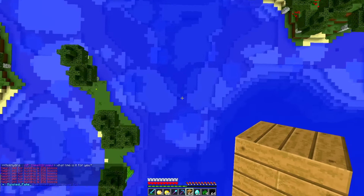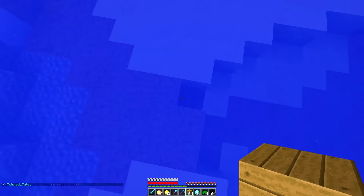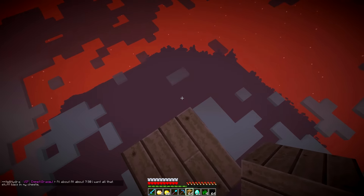Oh, there's no water — oh my god, I'm so stupid. I'll have to go back up there. We finally managed to get back up here. Let's just dig one down. Hopefully we don't fall — I think there's something underneath. Yes, okay, good.